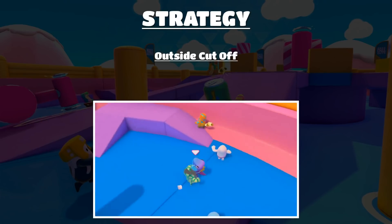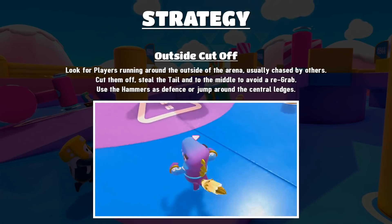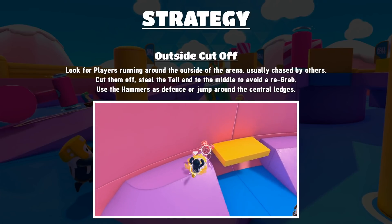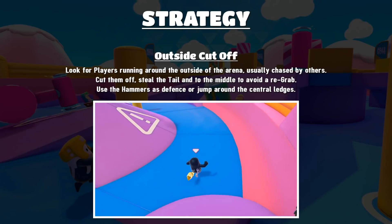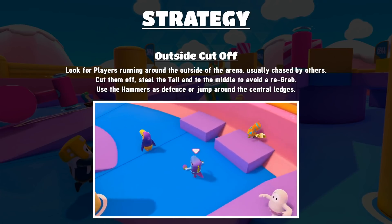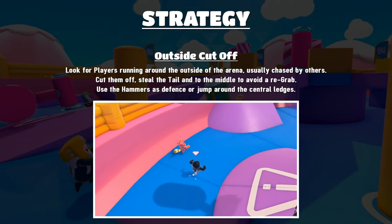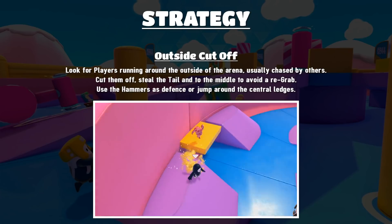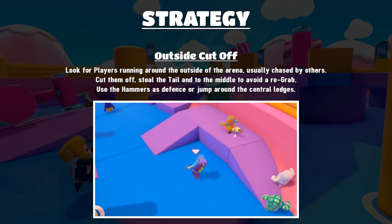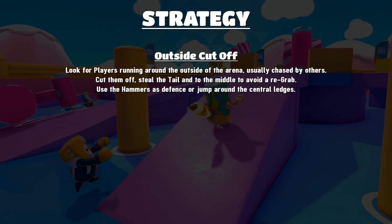The next strategy is the outside cutoff. Look for players that are running around the outside of the arena — they're usually chased by other players — and you want to cut them off. Running around the outside is a bad play in Tail Tag and Team Tail Tag because you limit your options quite heavily. Cut off those players, steal the tail, then run back to the middle to avoid a regrab. Use the hammers as defense or jump around the central ledges, and after a while they'll go to someone else.